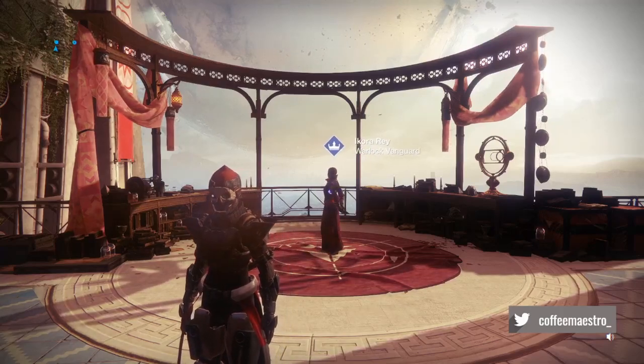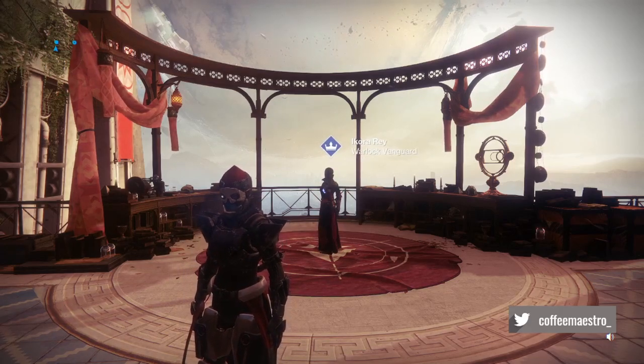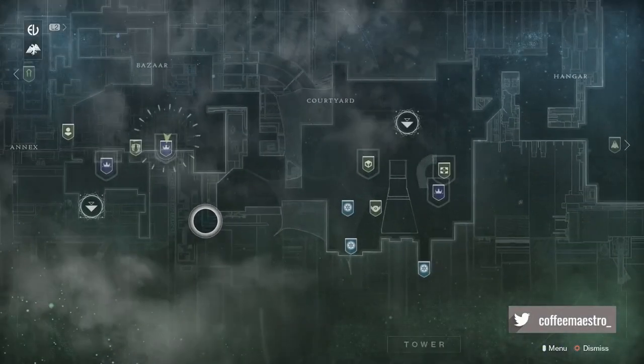What's up everyone, it's Coffee Maestro here with another video. In today's video I'm gonna show you guys how you can get the new artifact for Season of Dawn in Destiny 2. What you're first gonna do is head over to your destinations, go to the Tower, and visit Ikora and speak to her.